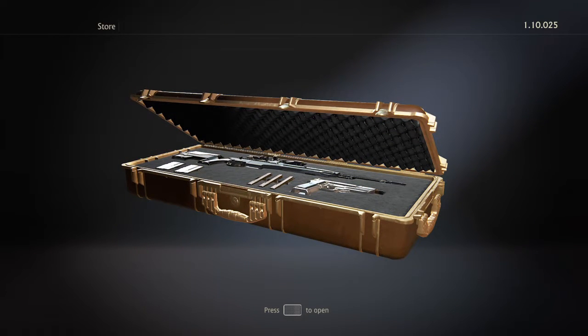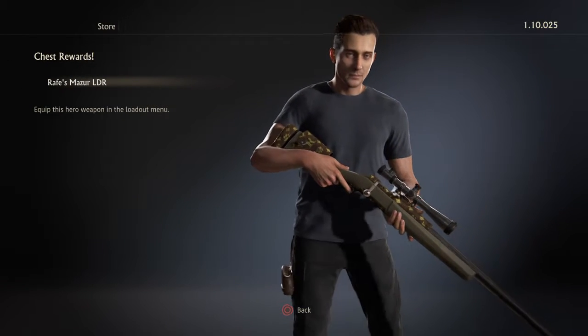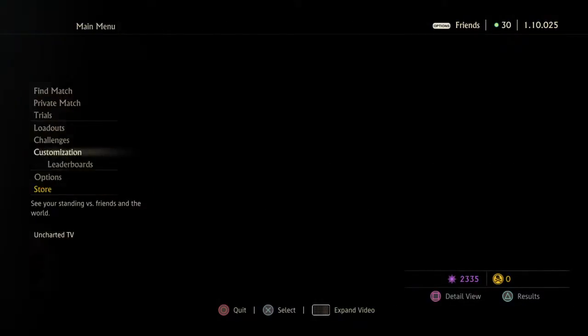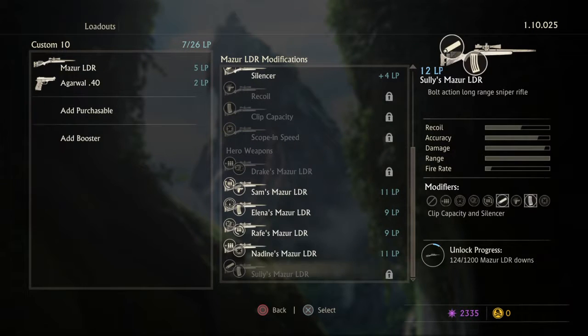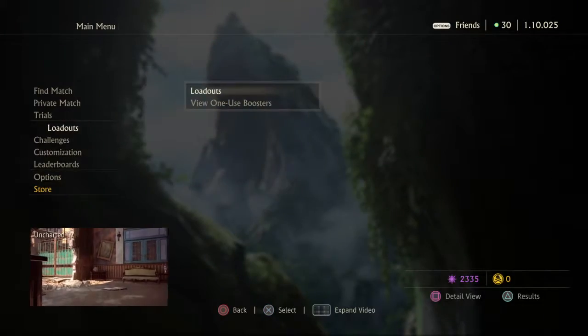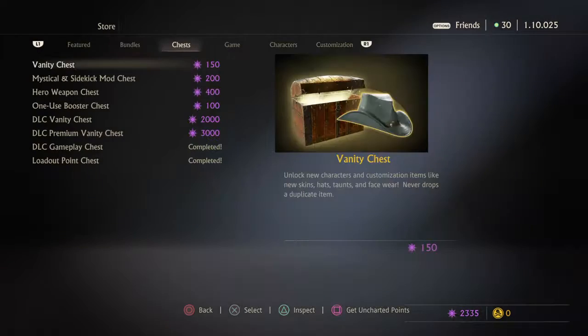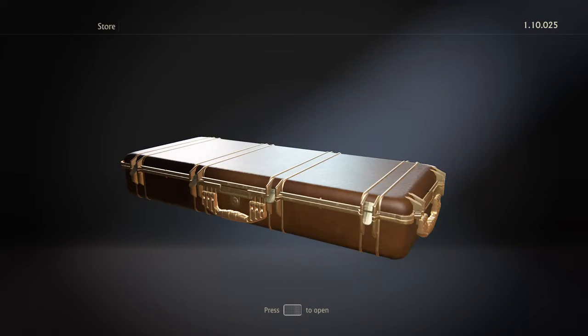We're going to be opening 10 of these by the way, I forgot to mention that. Since I have 4000 relics. And... Wraith's Mazer, alright. Reload speed and scope swim — that could be a pretty cheap option. It only has 9 loadout points and it doesn't have that bad of mods. Reload speed and scope — I can't argue with those. I still prefer scope and speed because you can get those quick scope snipe kills that everyone seems to like.